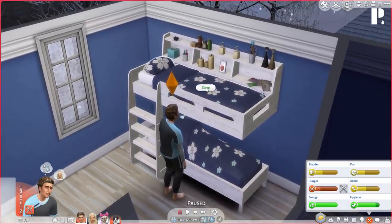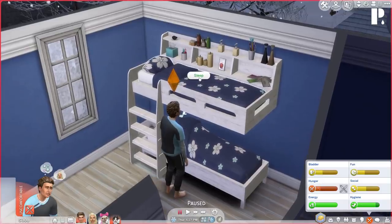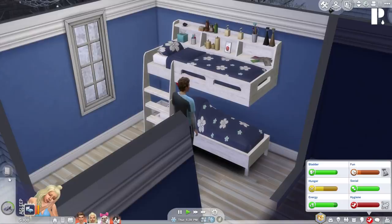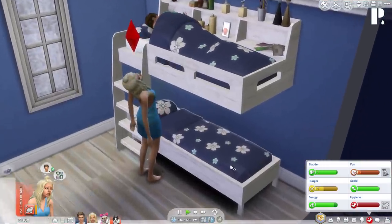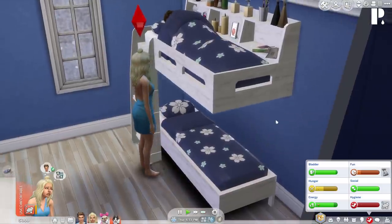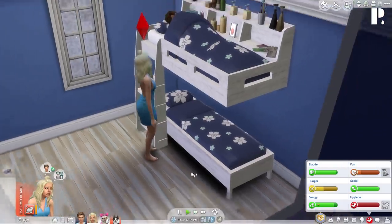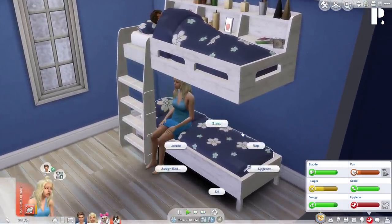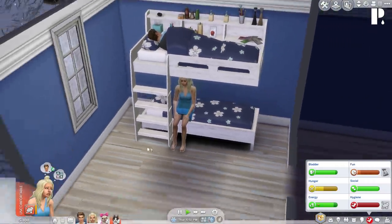I noticed that on the bottom bunk he can hide his journal, sit, and nap, but on the top bunk he can only sleep — which makes sense because those other actions require different animations. Maybe that could be added in a future update. Let's test: having her hide her journal, nap, and sit on the bottom bunk. Yep — journal animation works perfectly fine, napping works like normal, and sitting works like normal too. That is freaking dope!